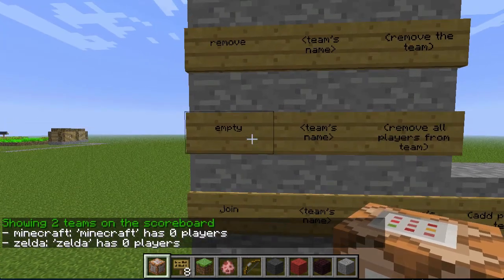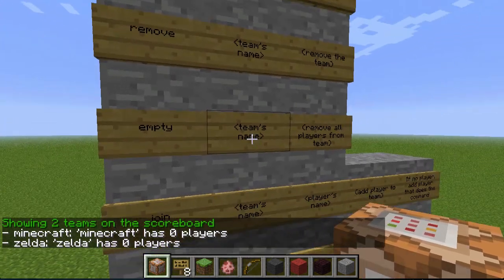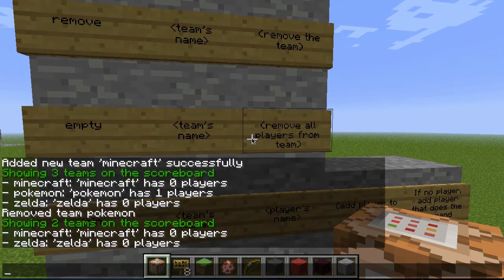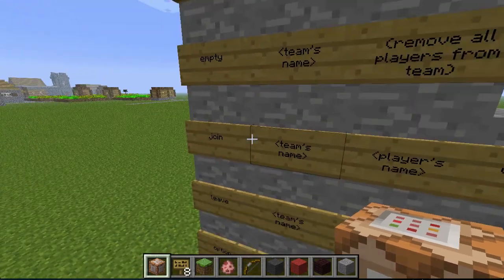If we go to 'empty', followed by your team's name, it will remove all the players from that team. Right now, as you can see, there are zero players on each team. So I'm going to add myself with the join command.